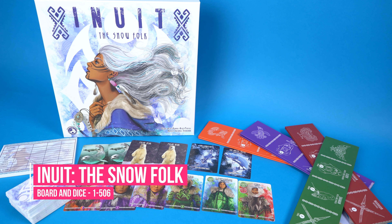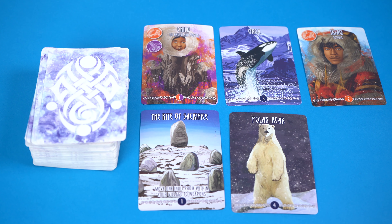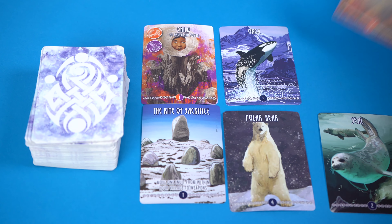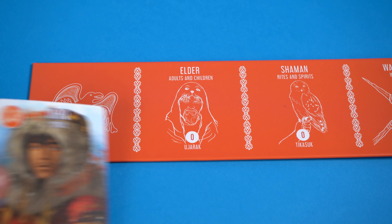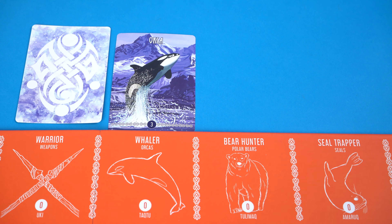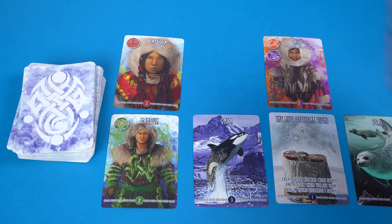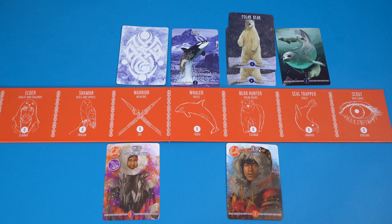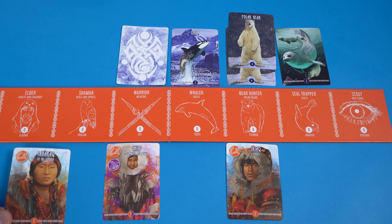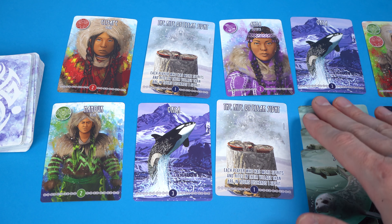Inuit: The Snow Folk is a card game from Board and Dice about building the best Inuit tribe. Each turn you flip over a card and add it to the pool in the middle, then you take an action which involves taking some cards from the middle. You have six options: you can take new tribesfolk, take special rites and spirits cards, kill people for their weapons, or hunt orcas, polar bears or seals. As you build your tribe you're recruiting to do certain jobs which makes you better at future actions and improves your engine. Taking an elder action now allows me to pick up one person who I will then assign to the elders, so next turn if I take an elder action I can pick up two people from the center making it more efficient. Then I assign those two to seal hunting so that when three seals appear I can hunt them all with one action for six points.